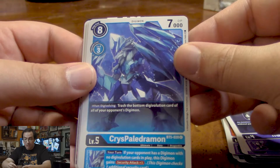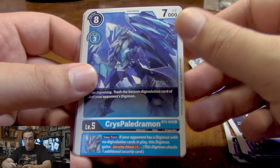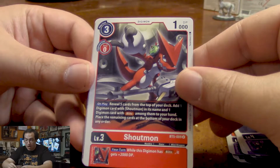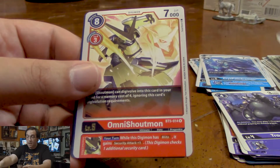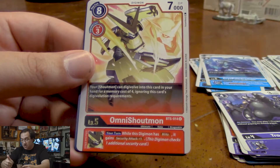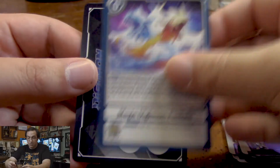Crest Paledramon — when Digivolving, we trash the bottom Digivolution card of all of our opponent's Digimon. His Inherited Effect gives the Digimon an extra security attack if our opponent has a Digimon with no Digivolution cards. I was just talking about Shoutmon — when you play him, you can add a Shoutmon and a card with Blitz to your hand. Another Rosemon. The Shoutmons just keep coming. This is Omni Shoutmon as one of our rares — he can actually warp Digivolve from Shoutmon because this is an ultimate and Shoutmon's a rookie. And then he gives Blitz Digimon an extra security attack. And our other rare is Mega Digimon Fusion, which was one of my promo cards.